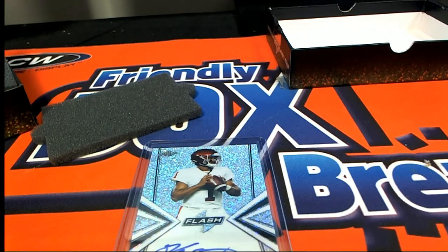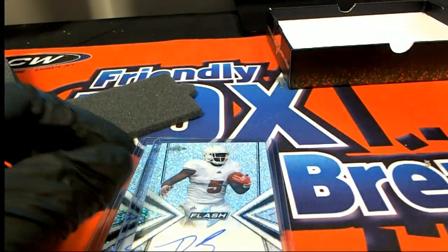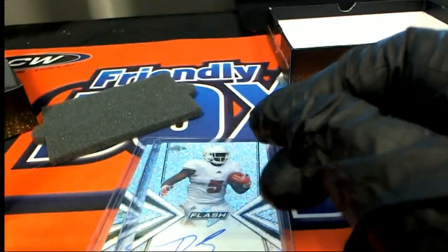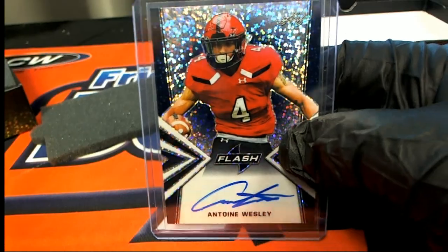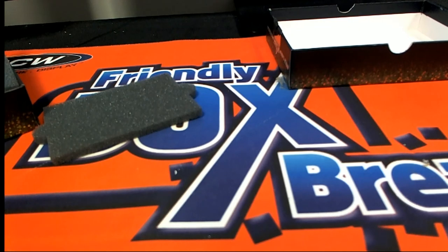The Devin Singletary rookie auto — very nice. The Debo Samuel — very nice hits. Also, Cody gets the Karon Higdon. Clyde got the Anton Wesley, and that's a nice parallel autograph. Congratulations, Clyde. That's our box break everybody — this is Lee Flash, and I'm going to list another one of these available.